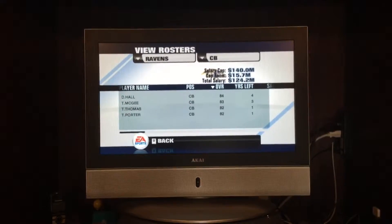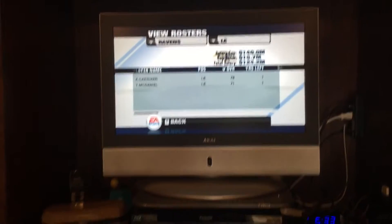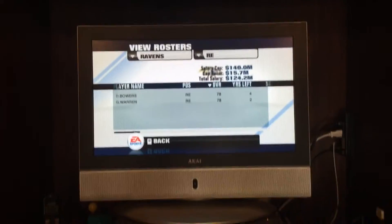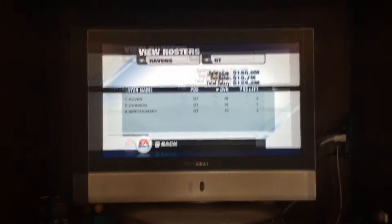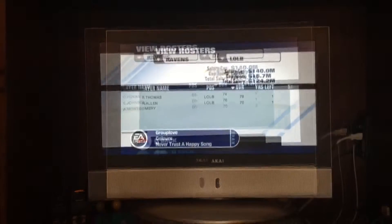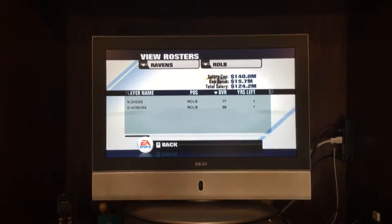Cornerbacks: D. Hall, Tim McGee, T. Thomas, and T. Porter. Adam Carriker and T. McDaniel. Defensive end: D. Bowers and Jude Warren. Defensive tackle: C. Helvin, E. Johnson, and A. Monterman. D. Thomas and R. Allen. Diggs and D. Vibora.